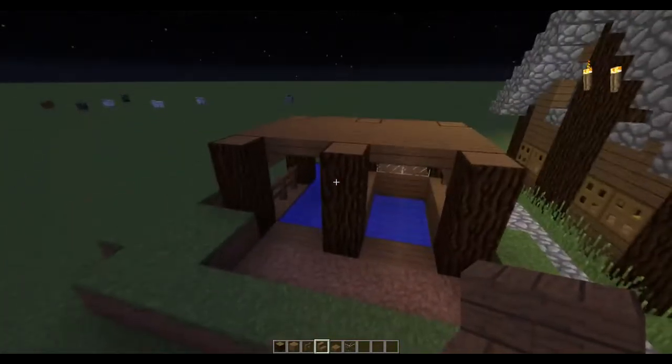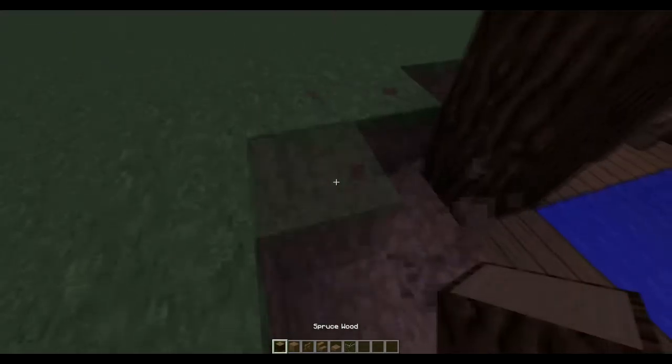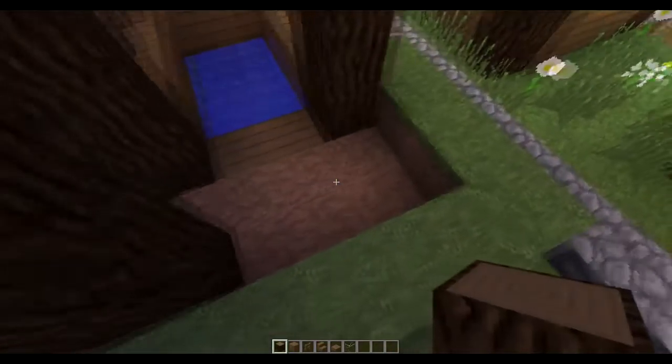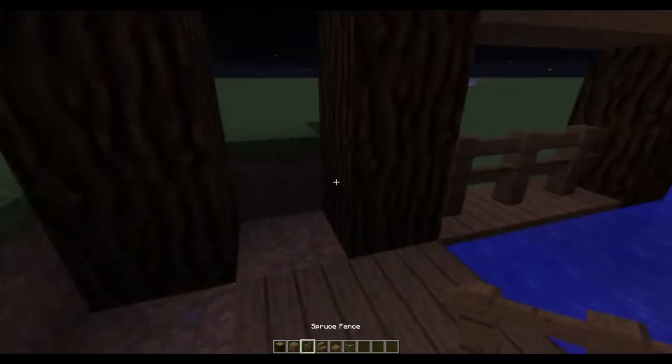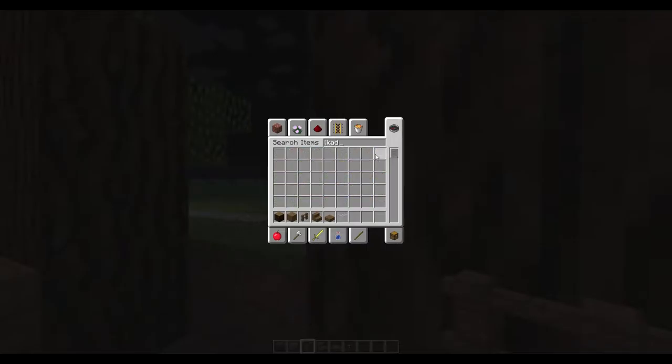Over here, what we're going to do is just like this - some spruce here and here. I'll put ladders here. I don't have ladders, so I'll get them.